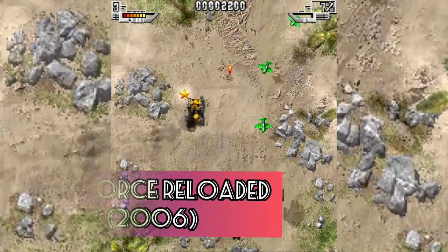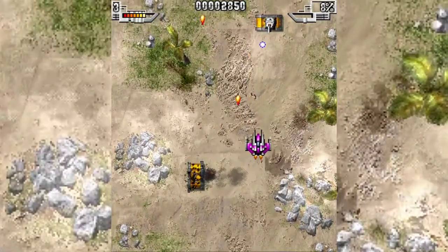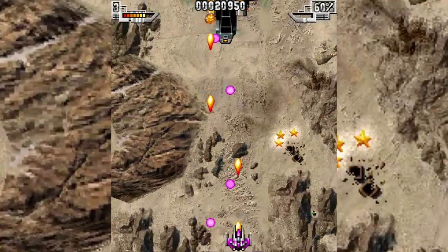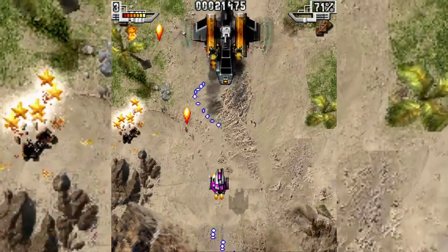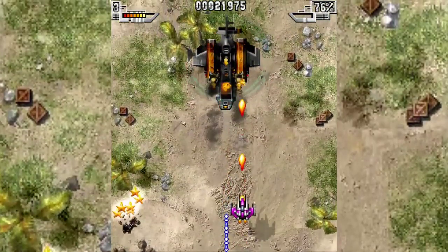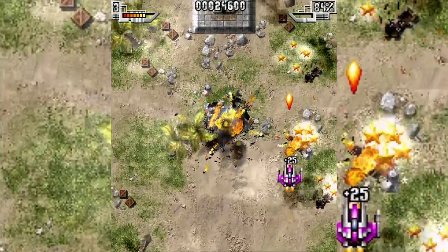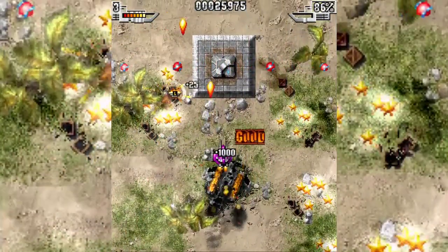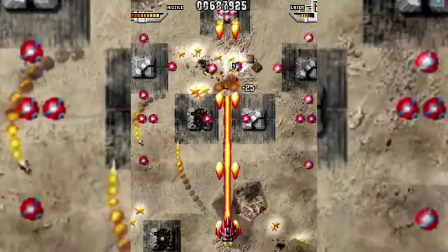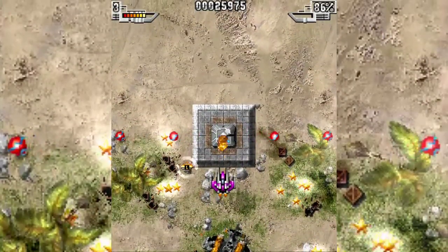The second game in the series, Sky Force Reloaded, was initially released for Pocket PC and Palm webOS in 2006, and was later released for iOS and Android in 2009 and 2010. The 2D graphic style of the first title was combined with some 3D polygon objects like destructible towers. Sky Force Reloaded is not your average scrolling shooter — it'll draw you in with its beautiful environments and intense effects, and keep you with its superb gameplay mechanics, progression system, and in-game collectibles.